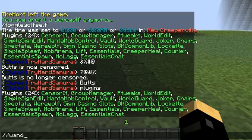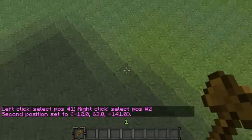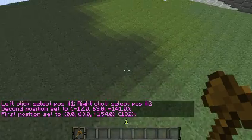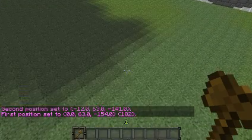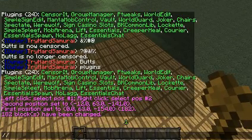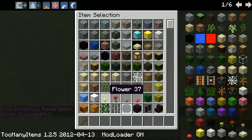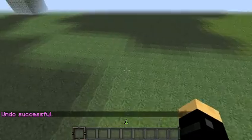WorldEdit - type slash wand and it will give you a wooden axe, that's your wand. Now you can set two positions, and then you can fill them both - let's say wood, because the ID for wood is 5. There you go. I'm going to undo it with slash undo. Leave a comment if you want me to make an in-depth WorldEdit tutorial, because I'm pretty good at it.